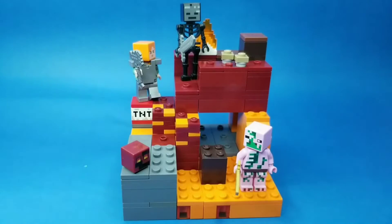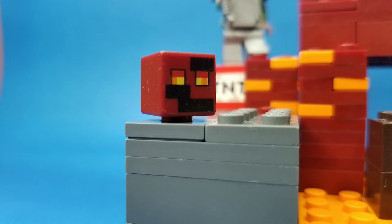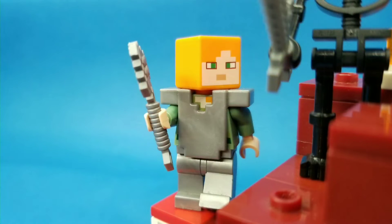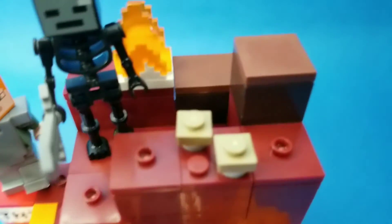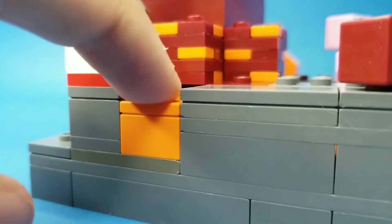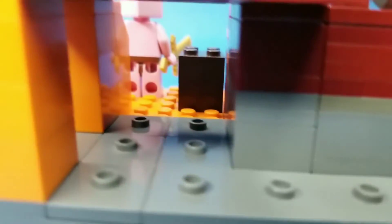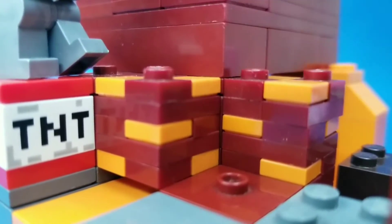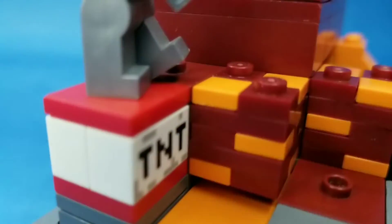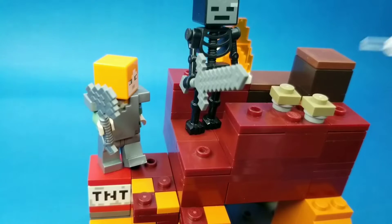Here we have the Block Accurate Nether Fight. I removed the play feature — it just looks ugly; it has gaps and looks weird. Instead, I put in this cool lava pool, which looks so much better. I detailed the magma blocks a little bit more because LEGO's version was just a 2x2 dark red brick with two 1x1 orange tiles on them, and that was a little under-detailed.